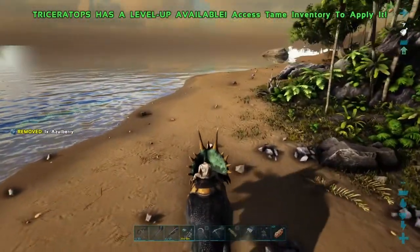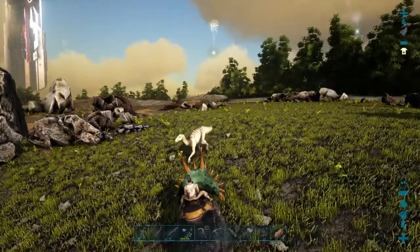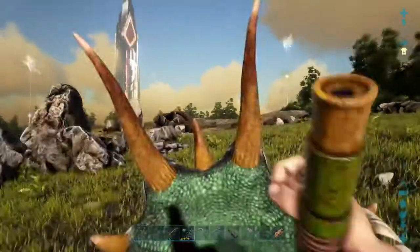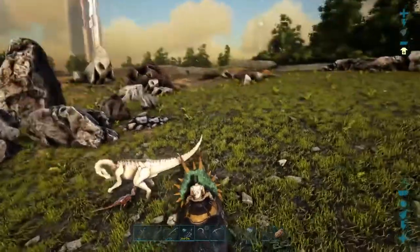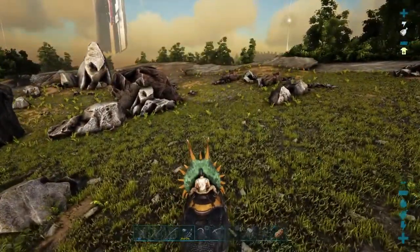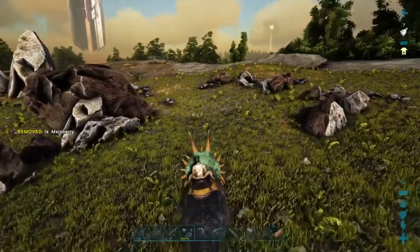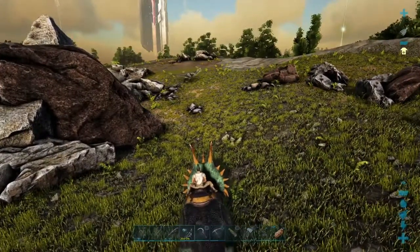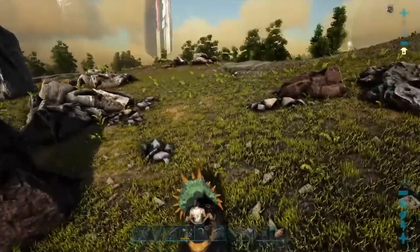Let's go find something to show her fighting skills on. We came up here looking for a raptor or two and we found a carno in the distance. It's a level 16, and the trike gained a couple of levels while we were coming up here — so the trike is now level 13, with both extra levels put into stamina. Let's get up there and see what the trike can do against a carno. I'll just get my stamina up before the carno sees me.